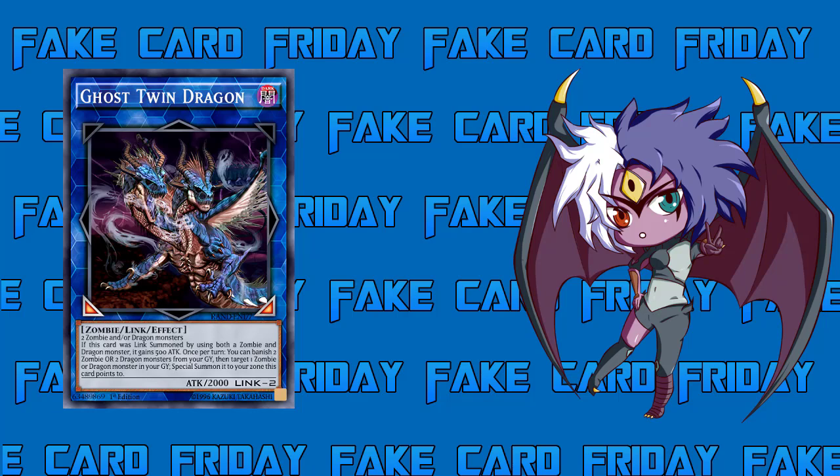This card was linked summon by using both a zombie and a dragon monster, it gains 500 attack. It's not very often that you see two types combined into one deck. You know, maybe you're playing zombies and going into Bealss, which is a dragon. But if all you're getting is a 500 attack boost going up to 2500, it's not really worth the effort. You can either use two zombies or two dragons, which go to their respective types, so I don't see the two types being combined often just for this card's attack boost.